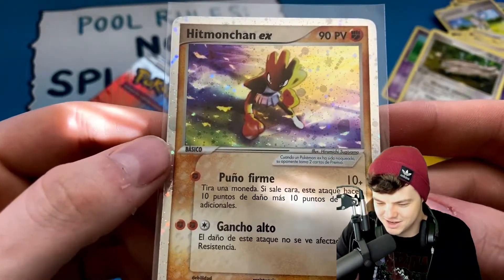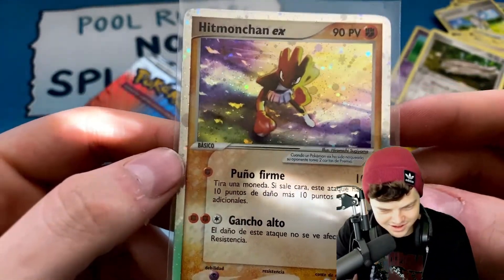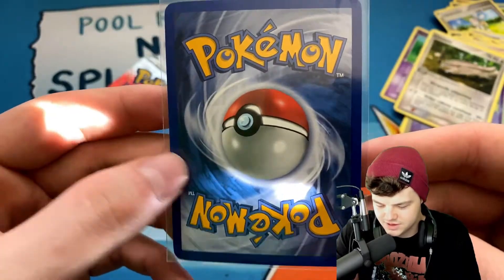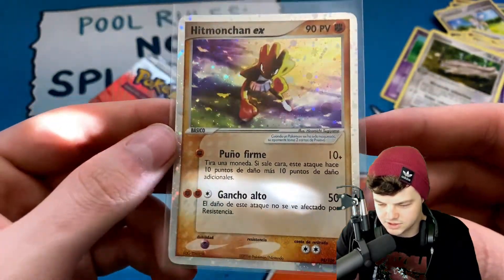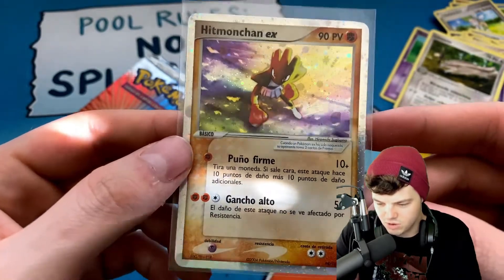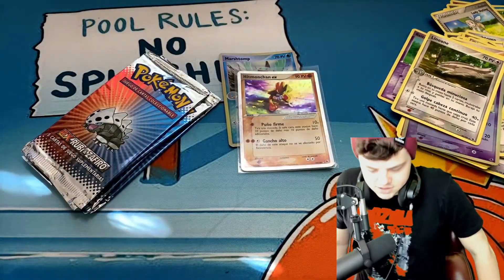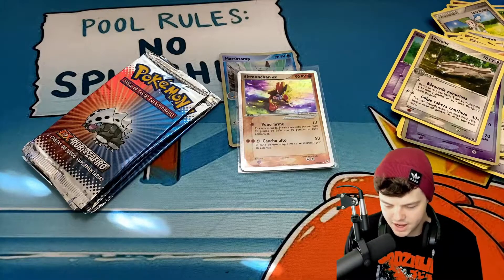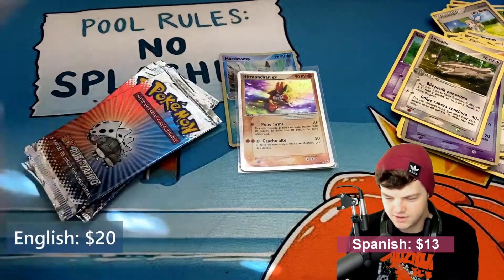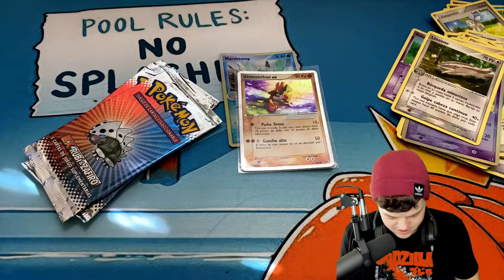Let's take a better look at this card. I honestly think this is one of the coolest Hitmonchan arts of all time, if not the coolest. That color kind of reminds me of the amazing rares from newer sets like Vivid Voltage — I love the amazing rares. The moves are — Puño Firme, Gancho Alto — I think that's 'tall hook.' The back of the card is the same as English cards. The EX cards are super good looking — actually pulling an EX card makes me pumped.